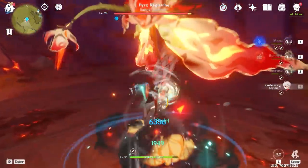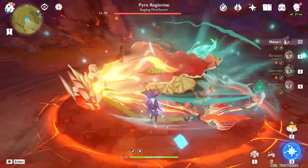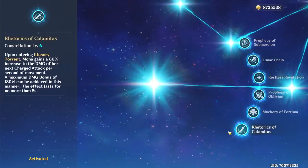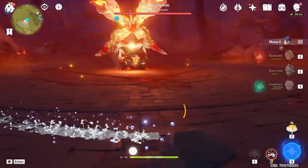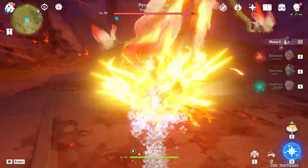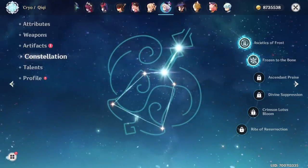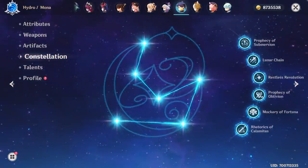I'll roll the footage right now and you'll be able to see just how long it takes to do the charge attack. She's fine, but this last constellation is basically negligible. It's kind of sad that she unlocked the last constellation but it's not really useful, because you have to spend three seconds doing the underwater dash and then you gain the whole damage boost to her charge attack. And of course, Qiqi — she only has two constellations unlocked, and I guess you could say Mona is eating up all those 50/50s.